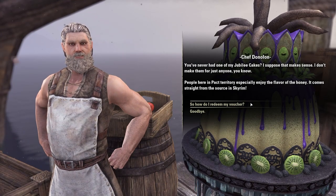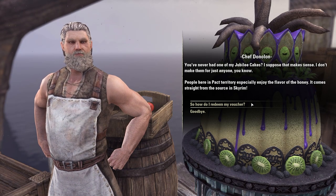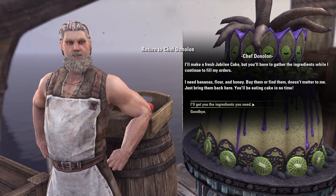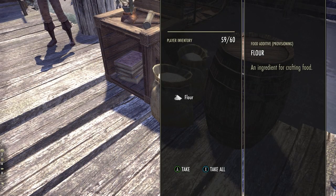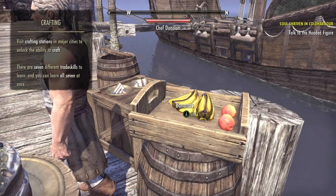Once you have spoken to Donolon you need to acquire the ingredients for the cake. In case you do not already own the ingredients, you need to obtain 1 banana, 3 flour, and 2 honey. All the ingredients are placed around Chef Donolon and you just have to pick them up. Of course you can also buy the needed ingredients with gold from the Crown Store or Guild Traders.